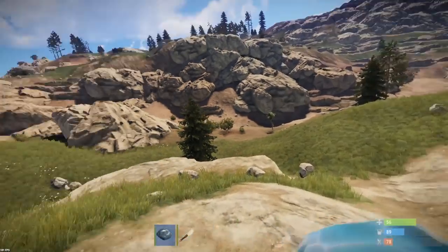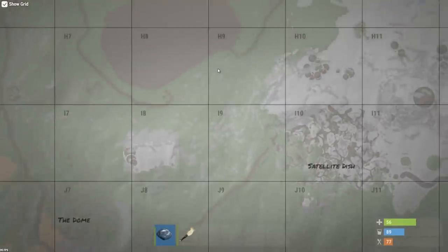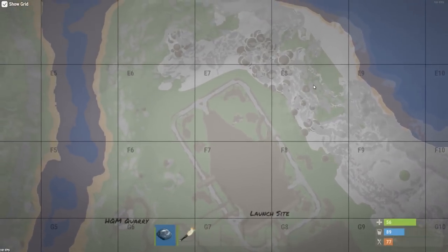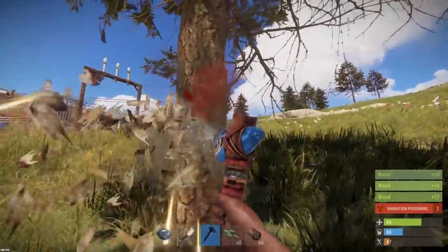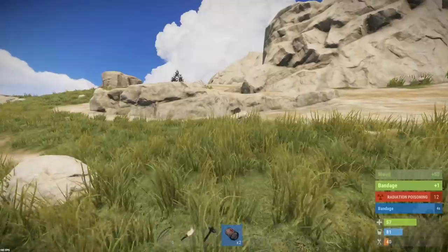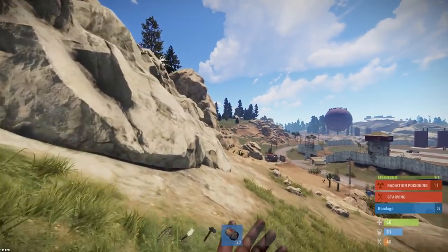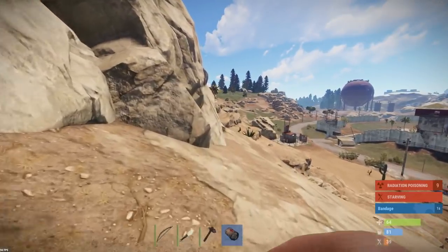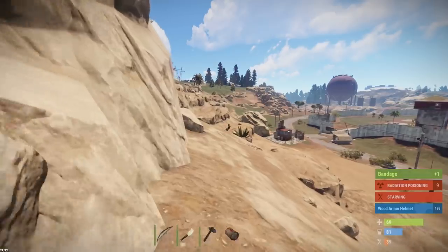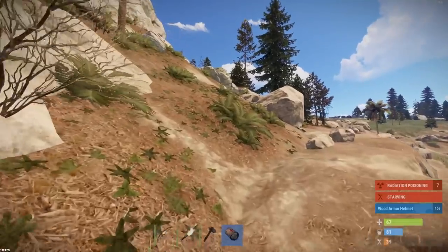Obviously back on the solo server this week so we're not gonna get zerged or anything. It looks like launch site is way up here in the snow - I'm thinking maybe up here somewhere near stone quarry. What sort of things do you guys want to see me do this wipe? I'm ready to jump in and do high tier raids constantly, but I want to do a shop as well and get all that good juicy stuff. If you've got any ideas please let me know. I did a restaurant once, I'm tempted to do one again if there's a lot of animals nearby where we set up.